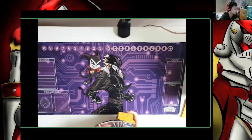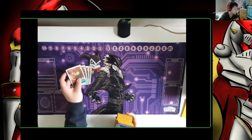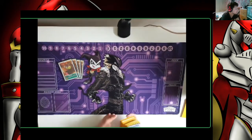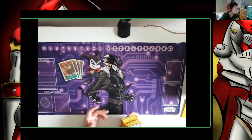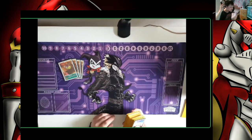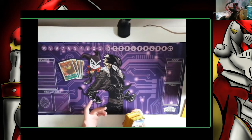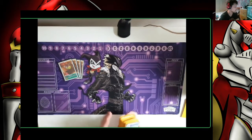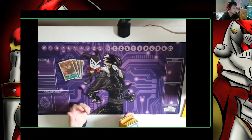Starting off with the Digi Eggs: 4 copies of Budmon. Budmon has Digiburst and gains 1,000 DP, which comes up quite often. You either Digiburst it away, or you're leaving it if you haven't got Jamming and want to avoid 11k threats — things like Lilithmon, which is coming back into the format.